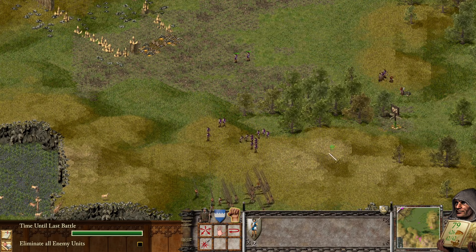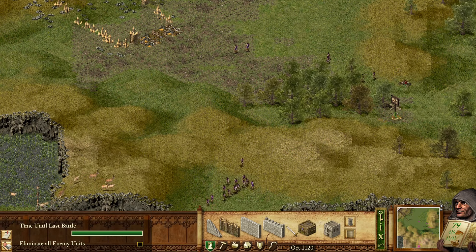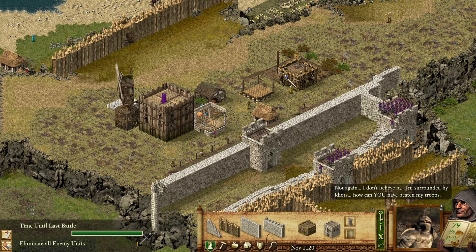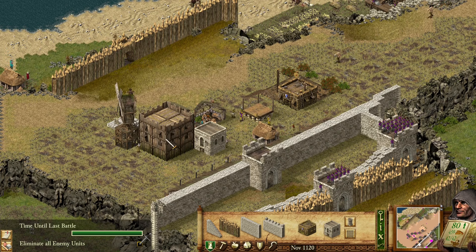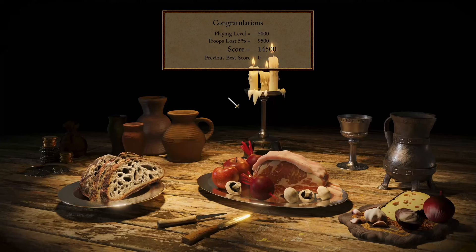Many survivors. But not that engineer up there, nor this one — they're both dead. A message from the rat: 'Not again! I don't believe it! I'm surrounded by idiots! How come you have beaten my truth?' We're almost out of bread. We're still almost out of bread. Victory! Yay! I have no idea what this thing is — is it like a radish of some sort? That's my best guess.